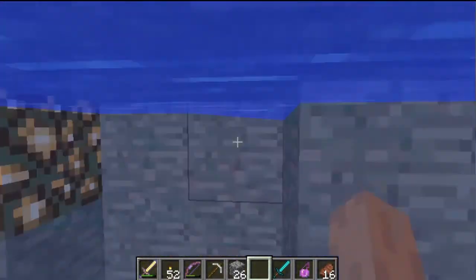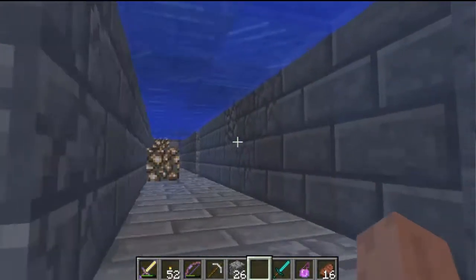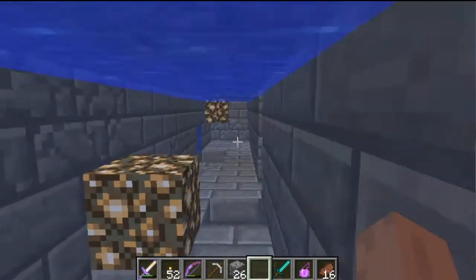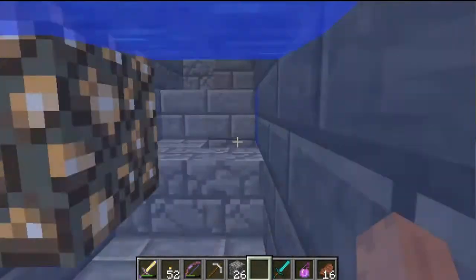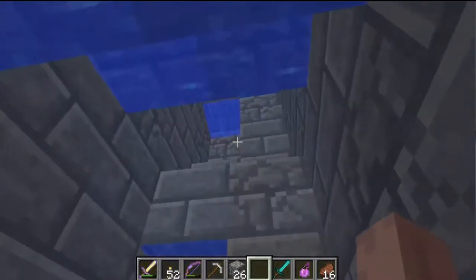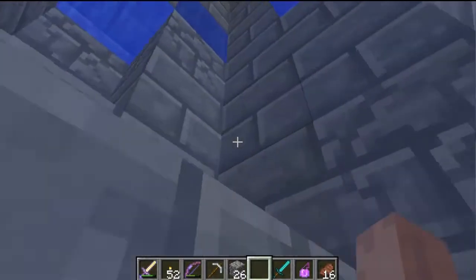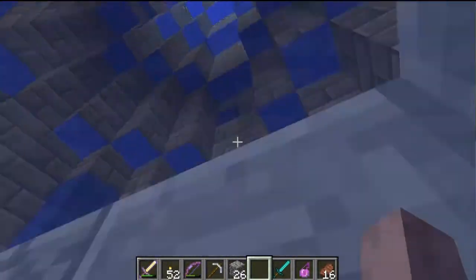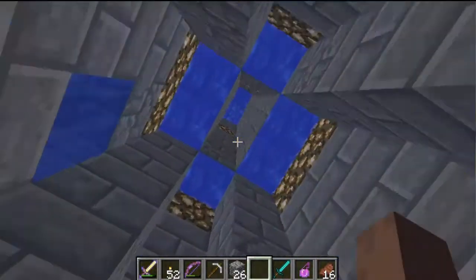These depths were rife with ores — lots of gold, iron, diamond, emerald, all that good stuff. So after exploring through here the first time, I came back with that Looting 2 pick that I found in the blaze area, and used that liberally. It did me pretty well for that stuff.